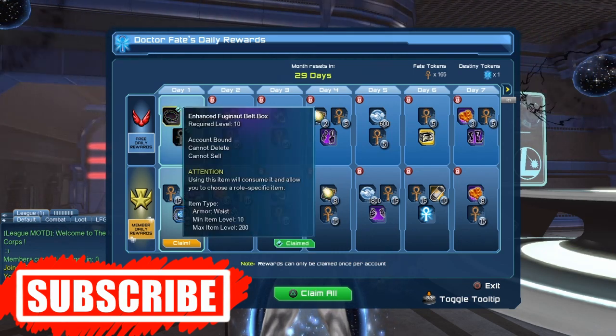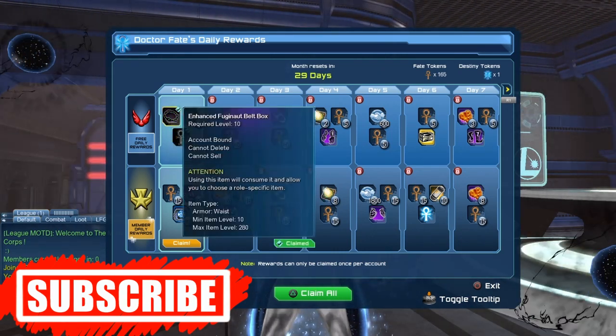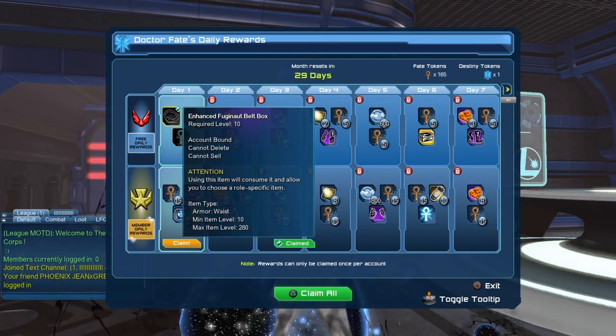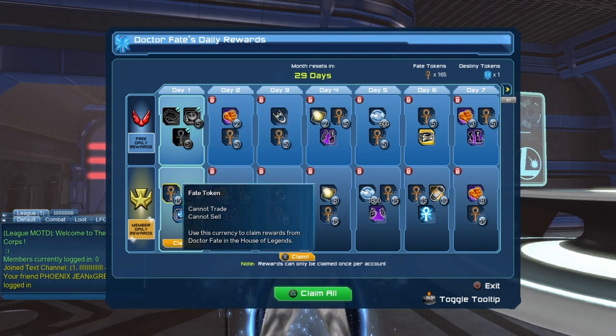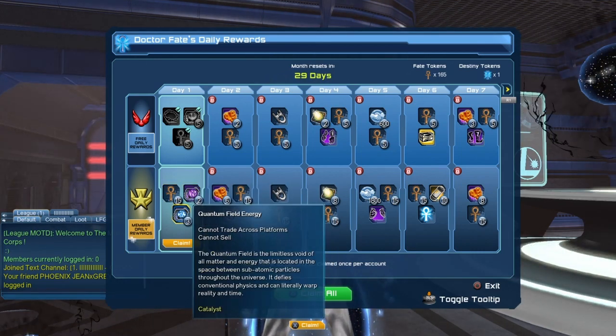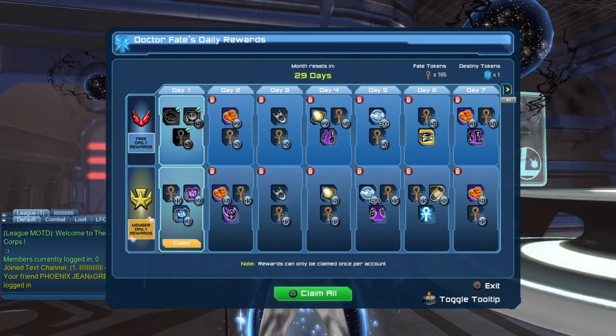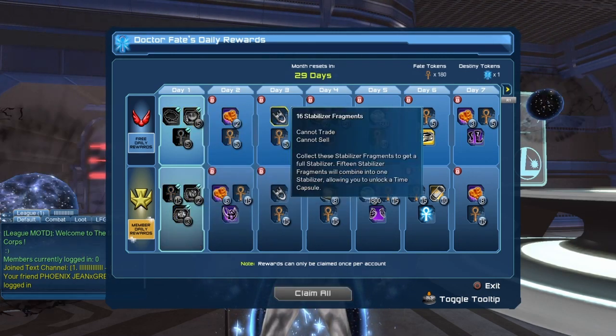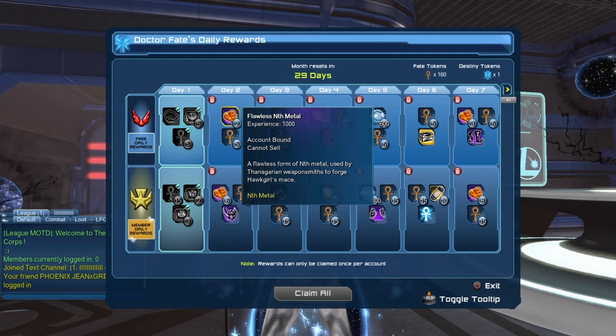People were wondering where we can get the Enhanced Fujinaut style — here's your answer, this is where we're going to get it. We also have 15 fate tokens, 2 paradox energy, and 3 quantum field energy. Let's claim that — and we claimed our gift for today.